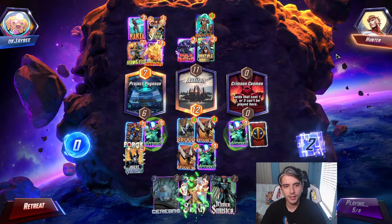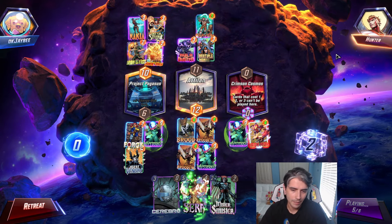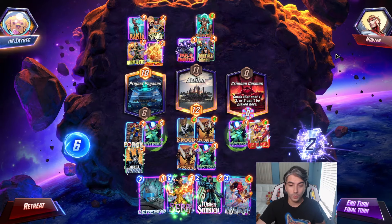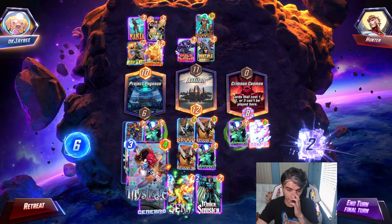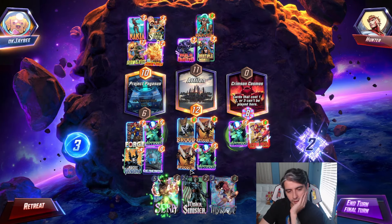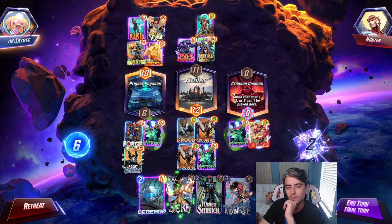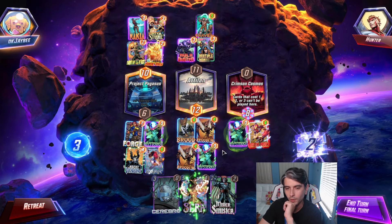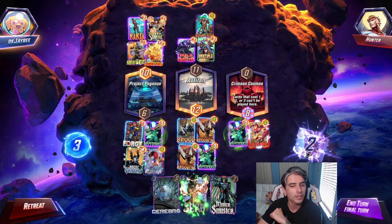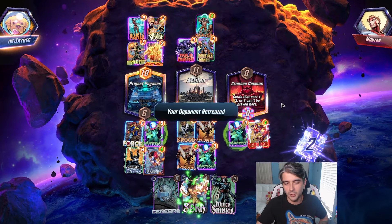He did snap. Nakia going down for him — not the strongest lane there. Iron Man is going to make that an 8 power at the moment. Cerebro will actually buff that, making it 12 power, which is decent. Or we can just choose to Mystique and copy the Iron Man. Cerebro wins us this lane, buffs this lane, but doesn't do anything for the third lane. If I play Mystique now and copy the Iron Man, we're already winning these two lanes and then we'll win this one — he'll have to contest both. We're going to go with the Mystique. Let's snap and end the turn. He's going to retreat off that.